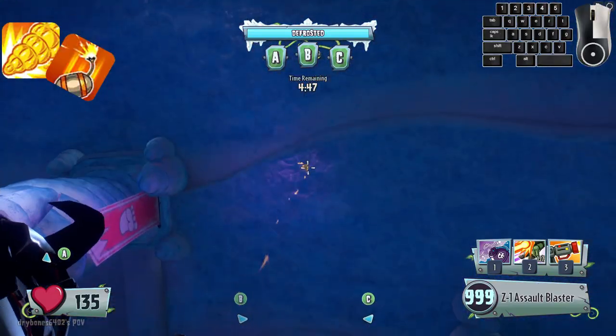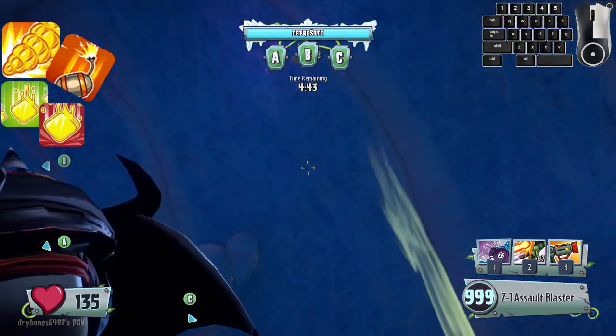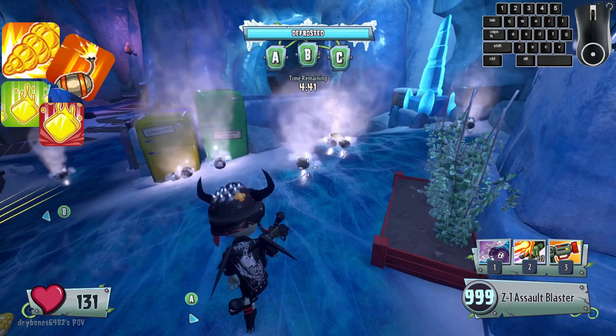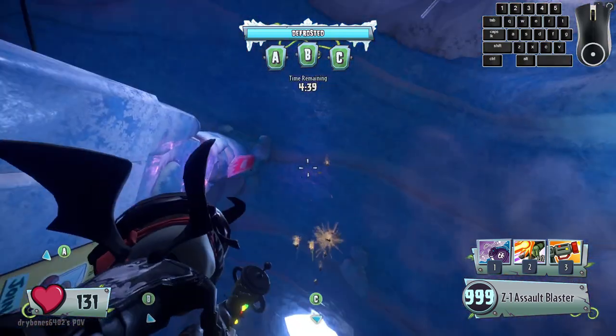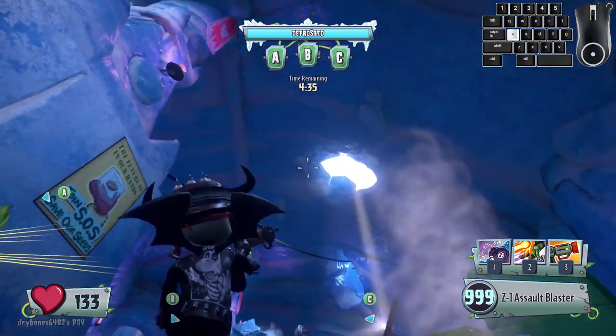If you are using any Drone Airstrike, Butter Barrage, or Bigger Better Butter, these abilities will not work under roofs. These abilities will also not work at all on the last plane of Great White North or Moonbase.